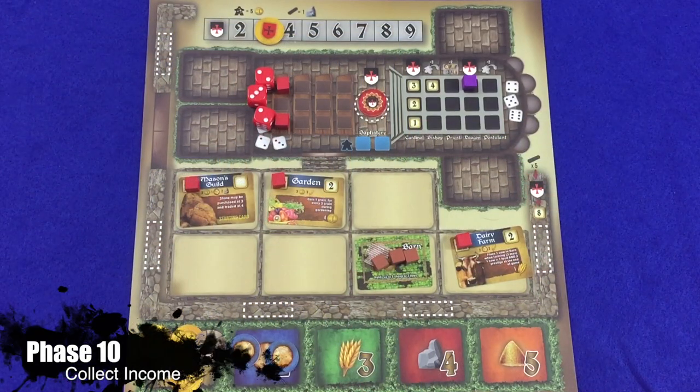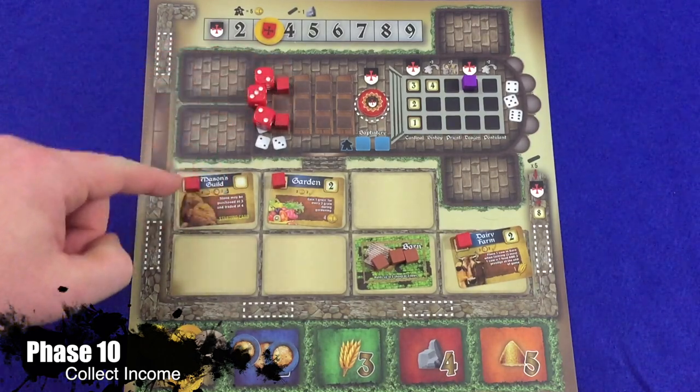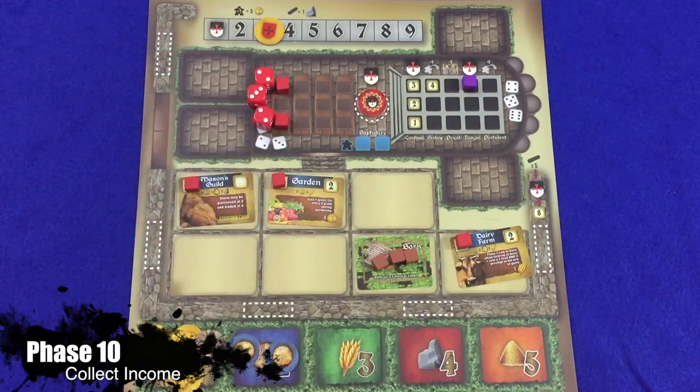In phase ten, players collect income. The player earns coins for peasants in her pews, baptistry, buildings, and towers. Peasants on Vikings cards and crusade cards do not earn income. For each valid peasant, the player earns one coin — so in this case, five coins.